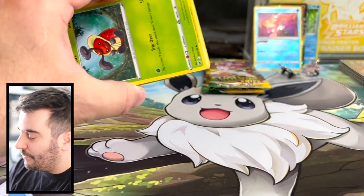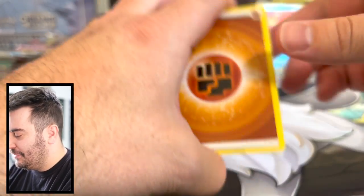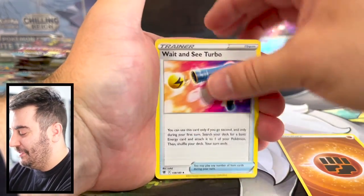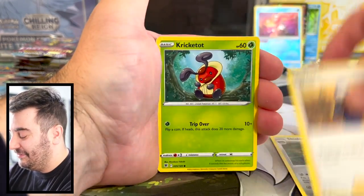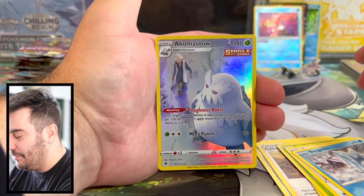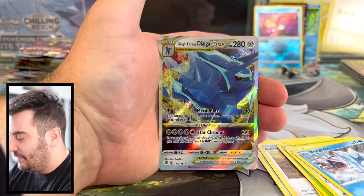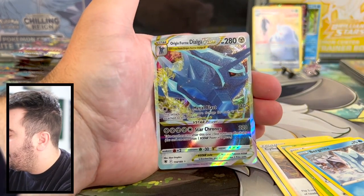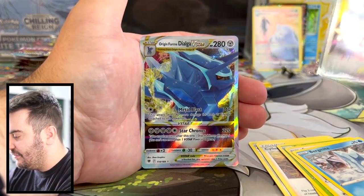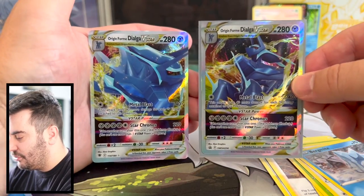I remember when I picked Pokemon Y — Froakie was my starter and I had no idea it was going to evolve into Greninja. Needless to say, it definitely became one of my favorites very fast. Abomasnow Trainer Gallery — that's right, Astral Radiance has a Trainer Gallery. And Dialga V-Star! Look at that — this is the one that came out in the set, and this is the one from the box. A nice little alternate art card, pretty cool that we pulled it.